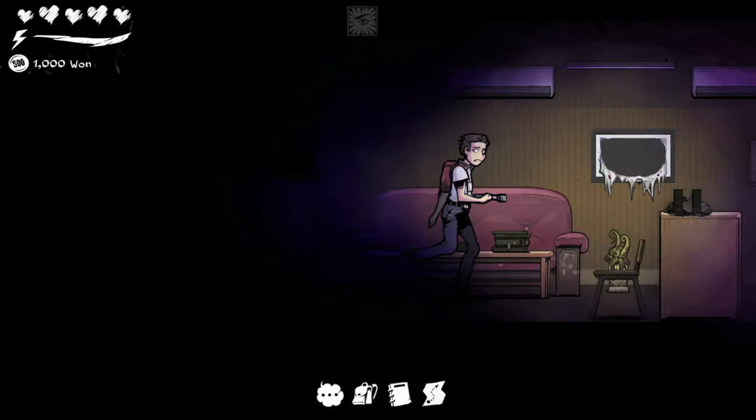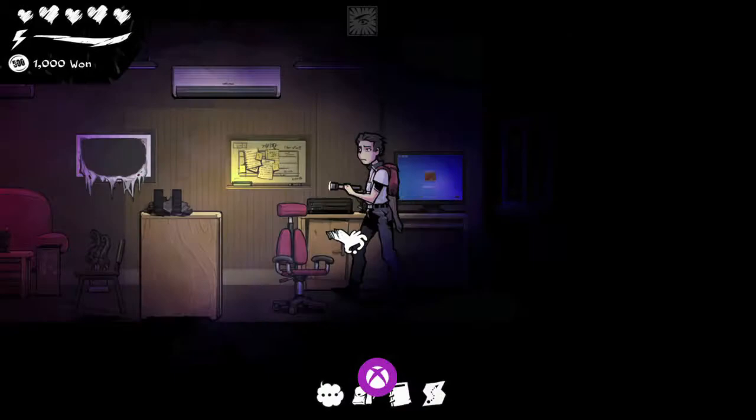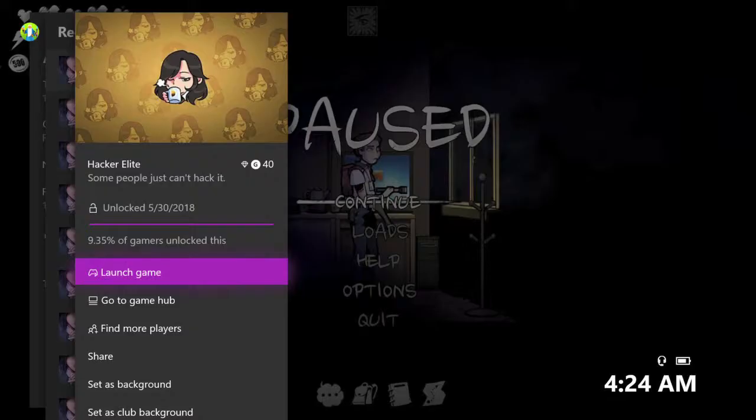Head back into the counselor's office and then go back to the computer. What you want to do is use the password to hack it. You want to pick 'change my math grade,' and that will get you the math objective done. However, it will void the Honest requirements for Honest Hearts. There's the achievement — 40 Gamerscore, and that's it.